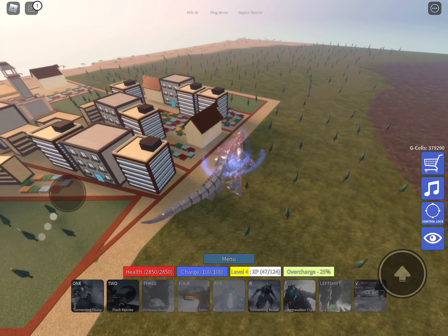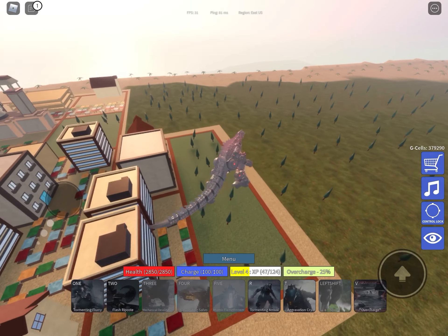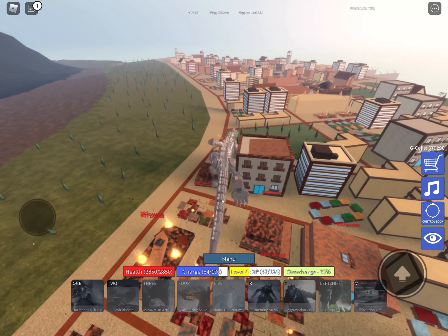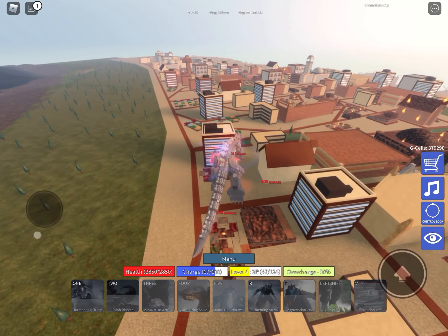He can use overcharge, which makes him turn red. The first time it does 25 charge. You can press overcharge again, but it won't do anything until you use your attacks a few times. Then after that, you can use overcharge again to get to level 50, or overcharge at 50.